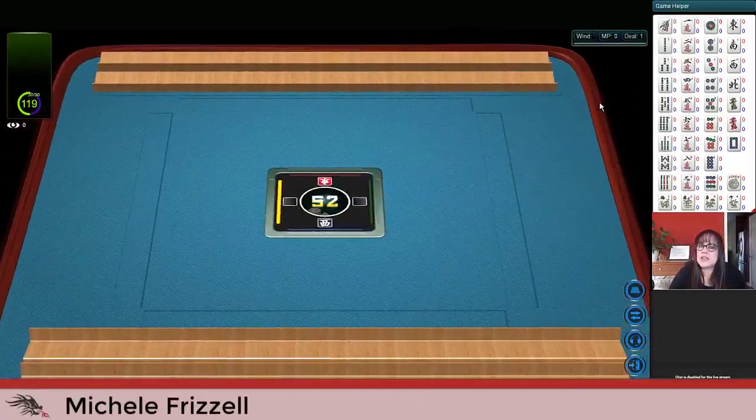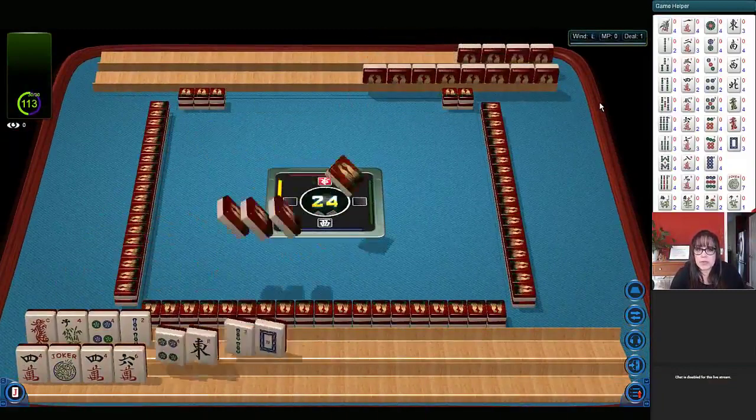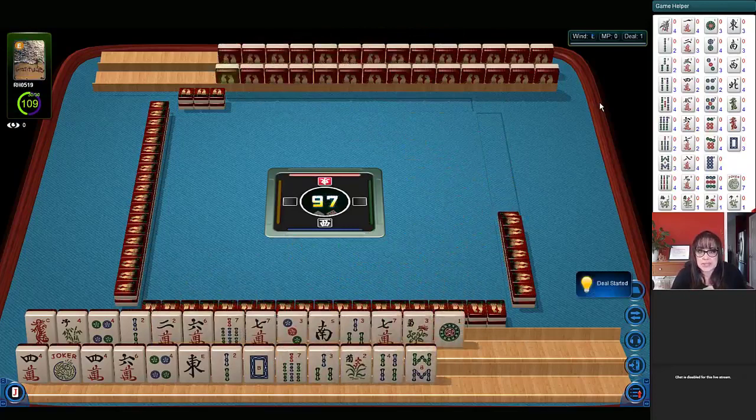In this strategy theory session we're going to be playing Siamese Mahjong. This is when you play two hands at one time with one opponent using the American Mahjong card by the National Mahjong League. If you want to know more about this version, look for links in the video description below. Let's see what we can do with these tiles.